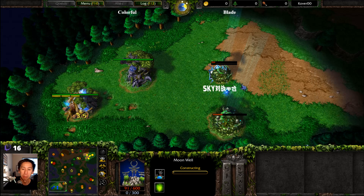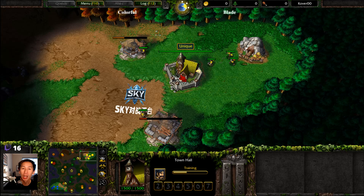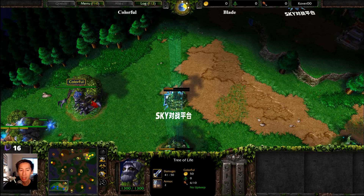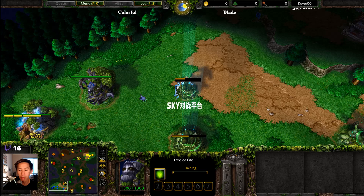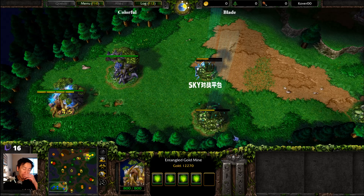Colorful quickly puts a building here on this sky logo. Meanwhile, over here on the top right-hand side of the map, we have Blade spawning under the name Unique. Yellow Human going up against Blue Night Elf — a 1v1 matchup, and I do hope to get the overlay and everything else set up properly later.